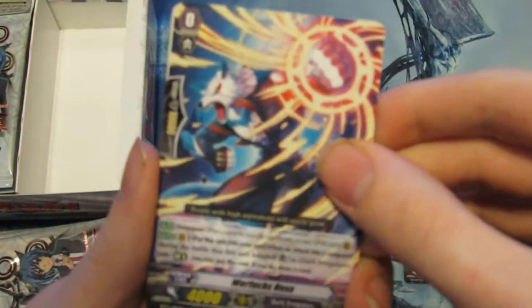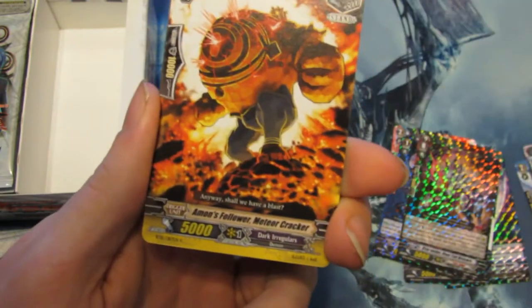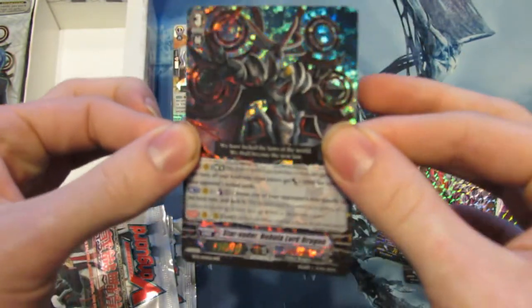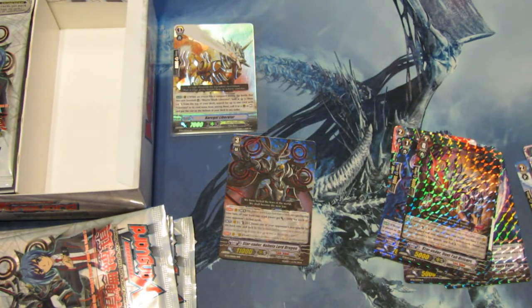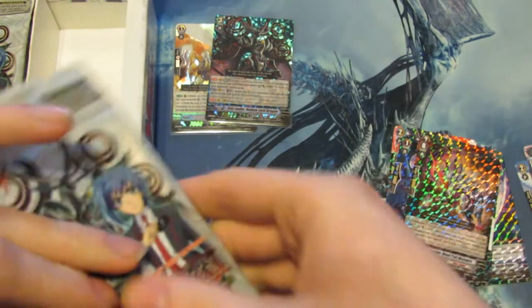Insert. Another Werewolf, starter for Dark Irregulars. Demon World Castle, also Zeeper. Gravity Ball Dragon. Amon's Follower Meteor Cracker — looks insanely weird. And Triple Rare: Star Vader Nebula Lord Dragon — very, very nice, awesome, the card of the set. Gonna get that in its sleeve. Pulled one of these in the booster draft my friend did, and now we got another one — very awesome. That's two holos out of eight.